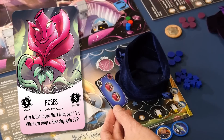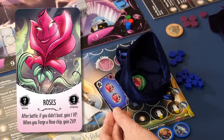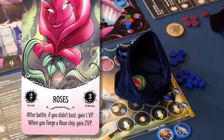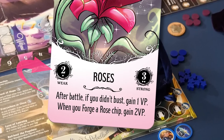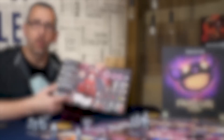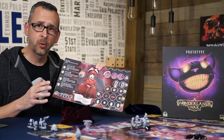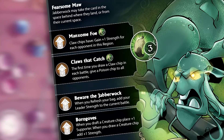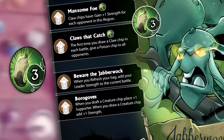A card might allow you to build your bag by adding a variety of different chips to it. Everyone's bag starts with the same chips, but ally chips can be added this way, which not only add to your potential strength in battle, but also bring unique effects that will modify your strategies. Or you might get to upgrade your leader and unlock unique powers special only to them. Upgrades have ongoing effects for the rest of the game, and some can even strengthen the artifact chips you've added to your bag.